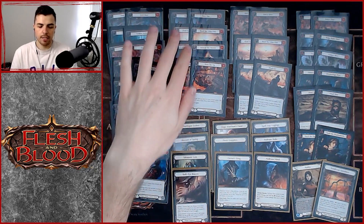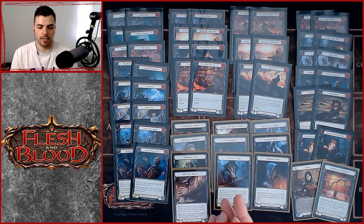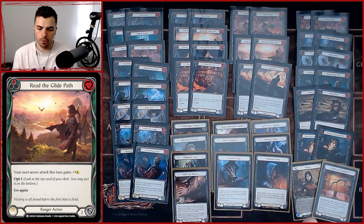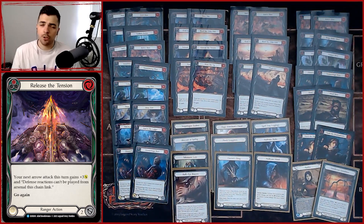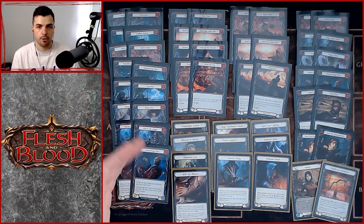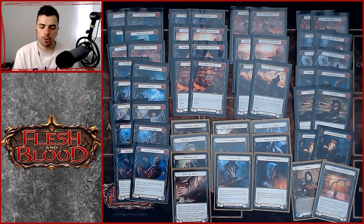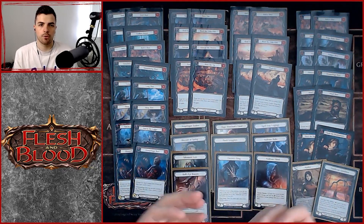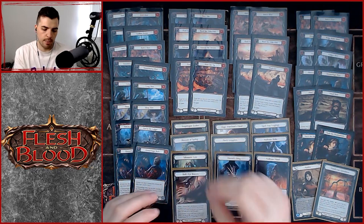We have eight non-attack actions to help push the go-tall aspect of the deck: Take Aim, Read the Glide Path, and Release the Tension — cards you've seen before, all zero-cost pump spells — plus Point the Tip, another zero-cost pump spell. You could include some one-cost pump spells since the deck pays one for the bow, one for a non-attack action, and one to fire the arrow using your blue. But I prefer zero-cost so we can play multiple of them and not be hampered on Snapdragon Scalers turns.